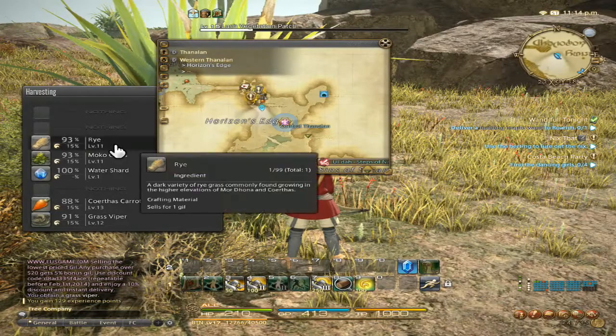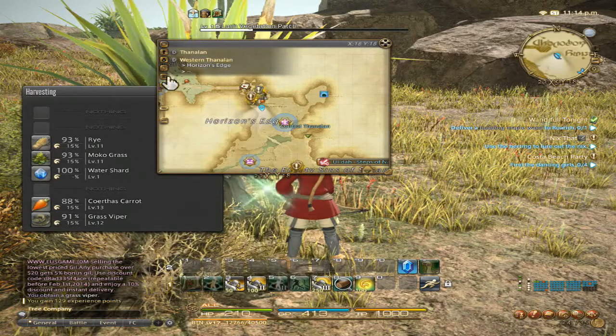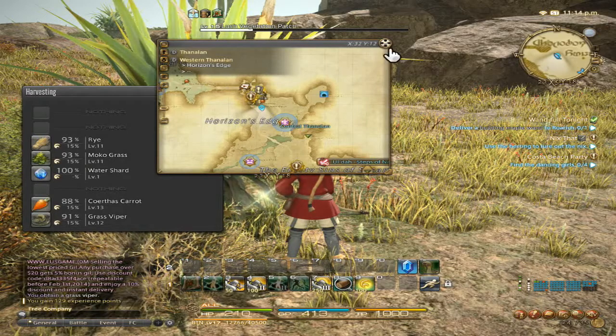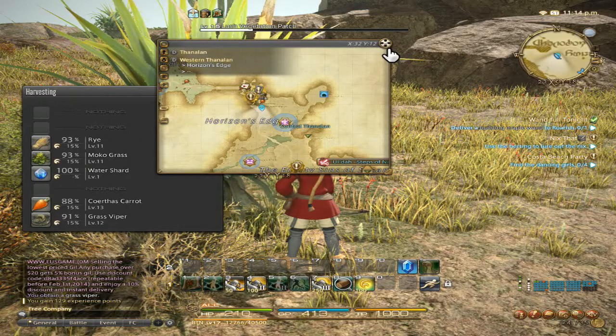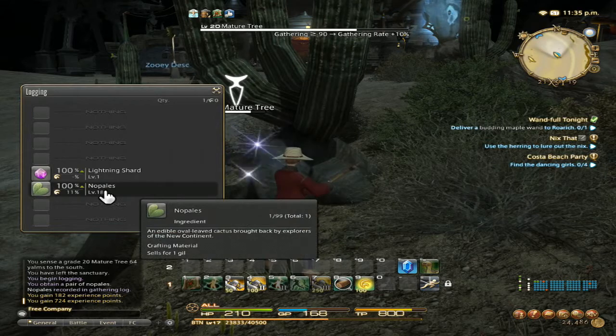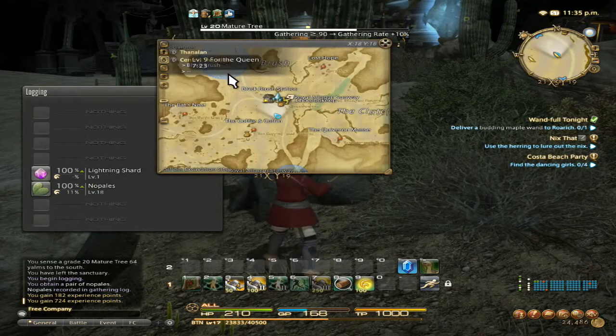If you were looking for Rye, Moco Grass, Corinthius, Carrots, and Grass Vipers, you want to head to the Thanalan, Western Thanalan, Horizon's Edge — that'd be near your city of Uldal. If you are looking for Nopales, they are located — this is a level 20 mature tree — in the Thanalan, Central Thanalan, Black Brush. Catch you guys later.